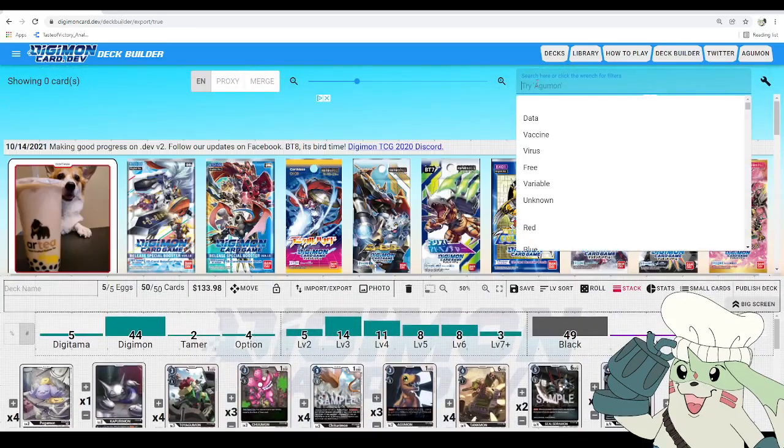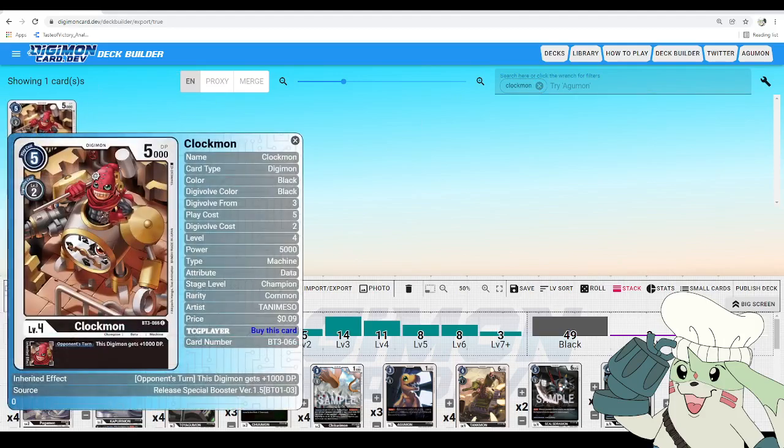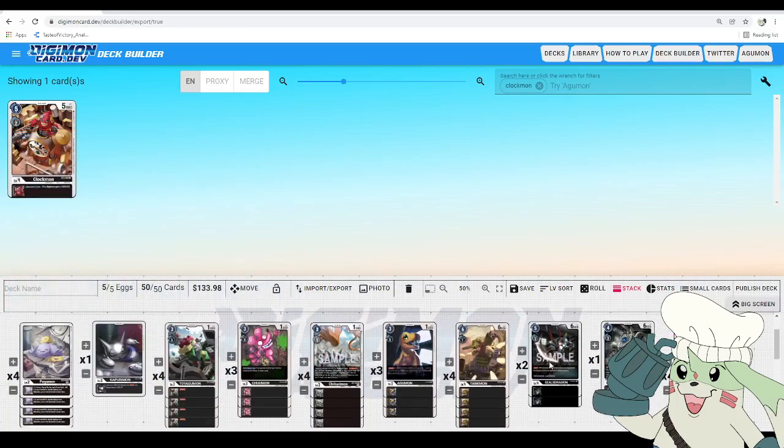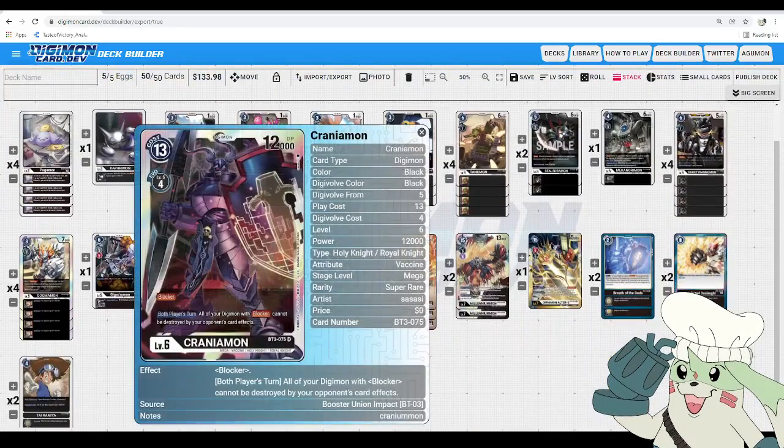Clockmon is a Mega-level Champion level 4 that you can tech in if you want bigger numbers. Opponent's turn, this Digimon gets +1,000 DP — at the Champion level, so you can cut some of your Seal Stramon or Mekinorimon to reach even bigger numbers with your Megas for your blockers.